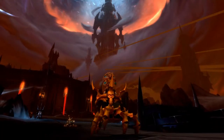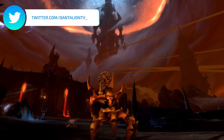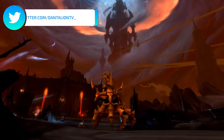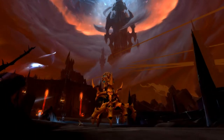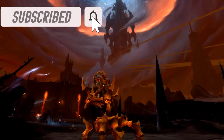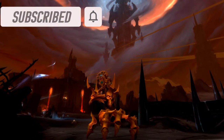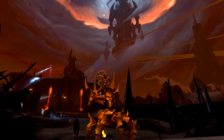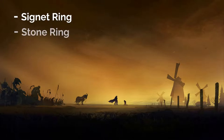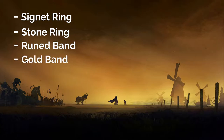Hey guys, it's Dantilion. Today I'm going to show you how to get this golden creepy hand mount. I actually wanted to make a Final Fantasy video because I've been enjoying that game so much — I just entered Heaven's Ward — but I've been reading a lot of comments and a couple of people have been asking me how to get this mount, so here I am making a video about it. There are five items you need: the Signet Ring, the Stone Ring, the Runed Band, the Gold Band, and the Silver Ring.